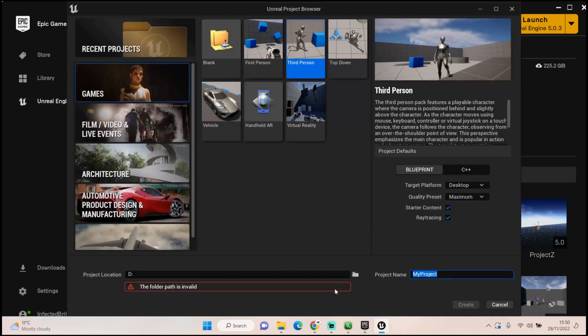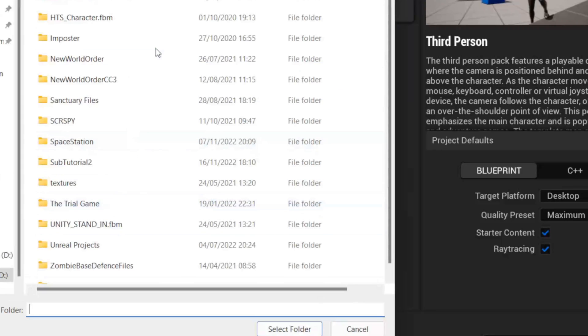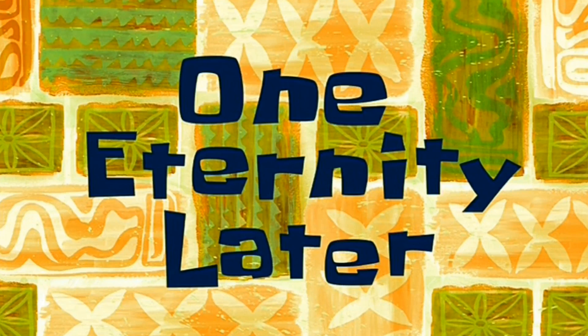We're going to call this 'Capture Creatures' because I haven't got an official name yet, but I do understand how I want the mechanics to work. I'll select a new location on my D drive, and then create the project. One eternity later — we are finally back after waiting for the engine, prerequisites, and the new project to open.